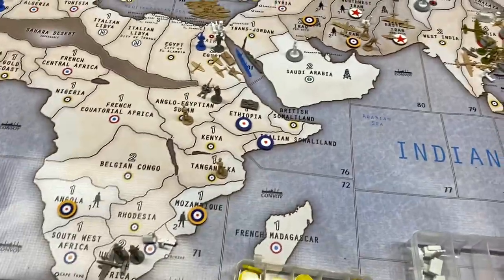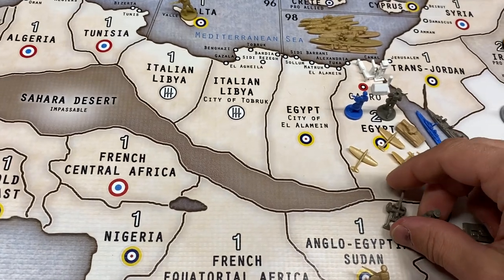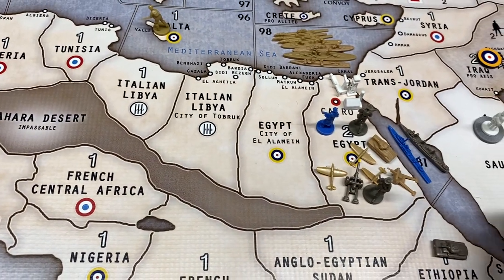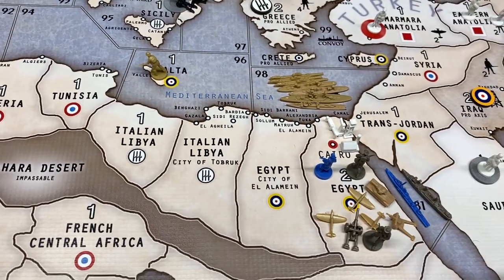The fighter in Calcutta stays put. The artillery incident moves up to Egypt. The transport goes to 81 — actually, not 98, he goes to 81.